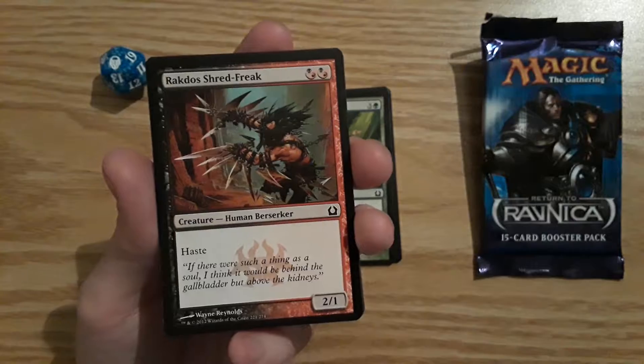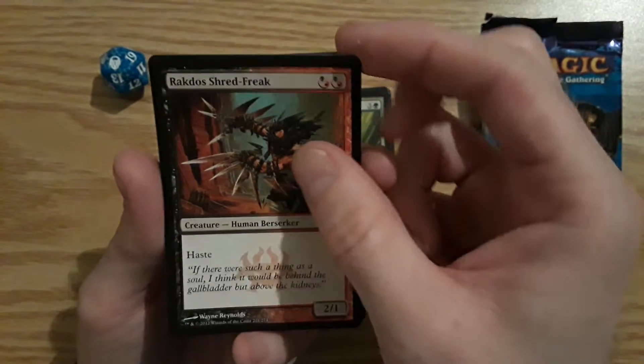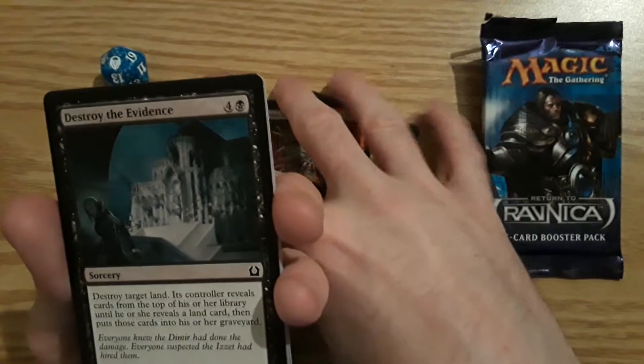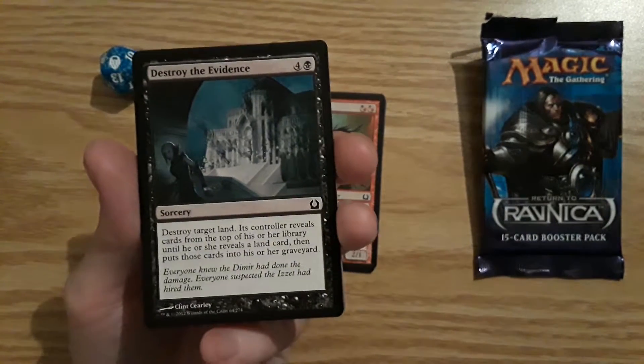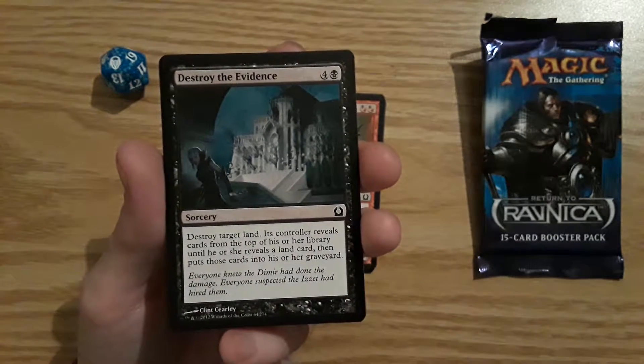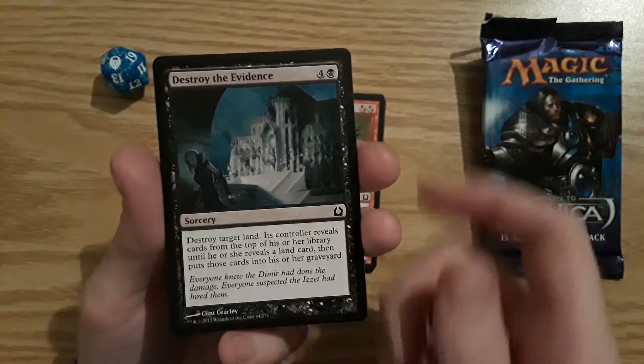Next is Rakdos Shred-Freak. I'm not sure if they're going to bring the guilds back — I think they are, like Rakdos and all that — for the new Ravnica set, so that'll be cool to get back into some older type creatures or different gameplay scenarios. Next card is Destroy the Evidence.